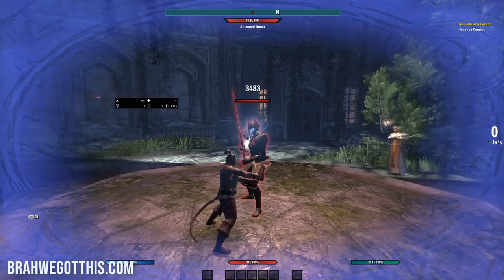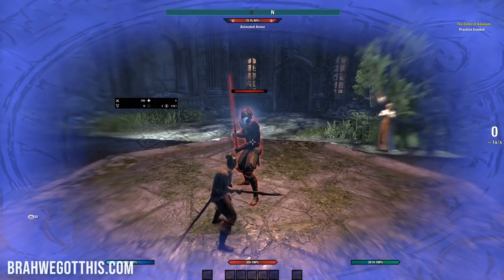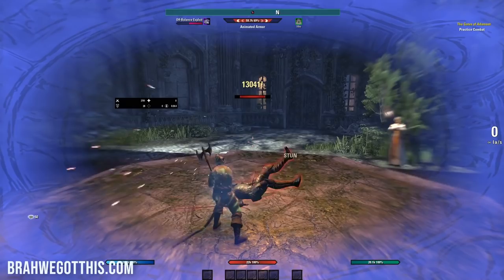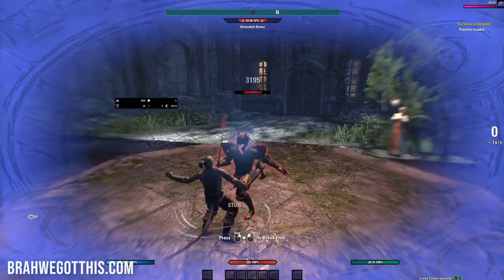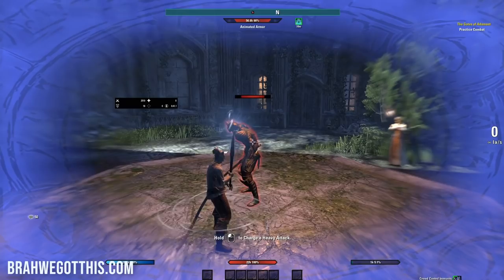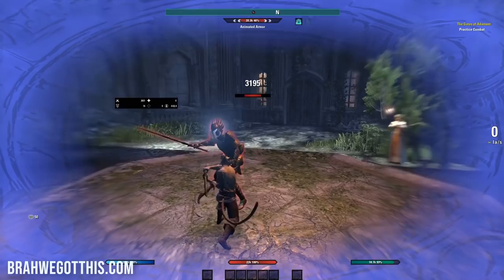Then it takes us to the training dummy. And Zos really did a solid job here of showing us how to light attack, heavy attack, block, interrupt, and break free. These are really crucial parts of combat in ESO that honestly a lot of players skip over and don't understand — they hold weight later in the game. Light attacking is crucial in this game. Heavy attacking is crucial. Blocking is crucial. Breaking free and knowing when to interrupt in certain instances or in-game content is very, very important. So if you can really pay attention during this section, make sure to, because if you understand this, you're going to understand other parts of the game for the most part.